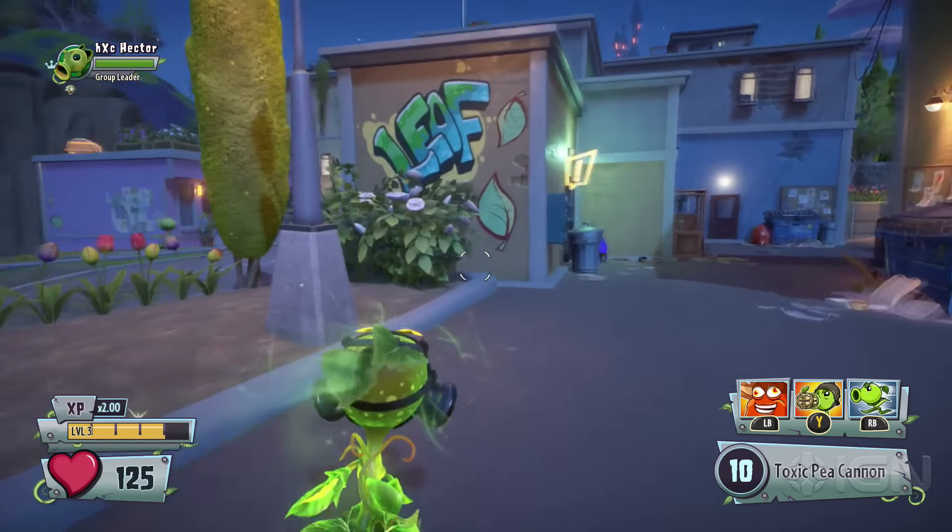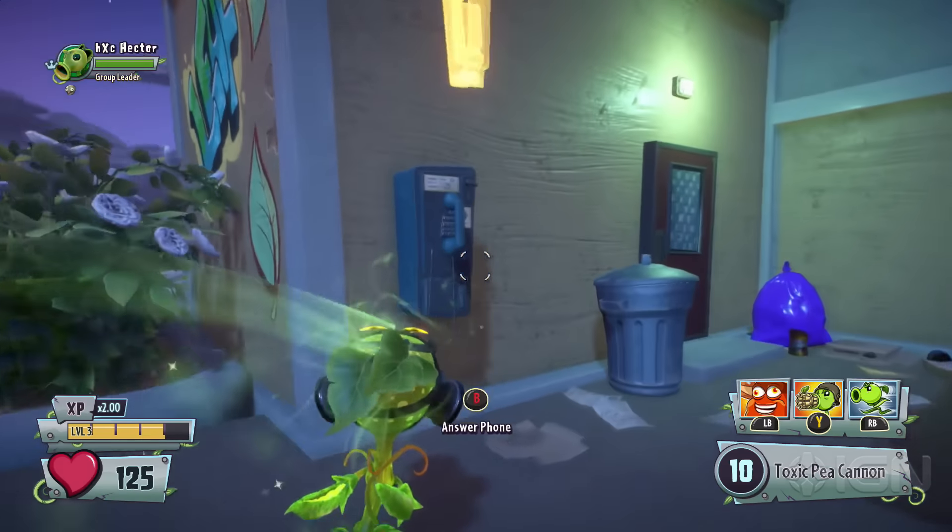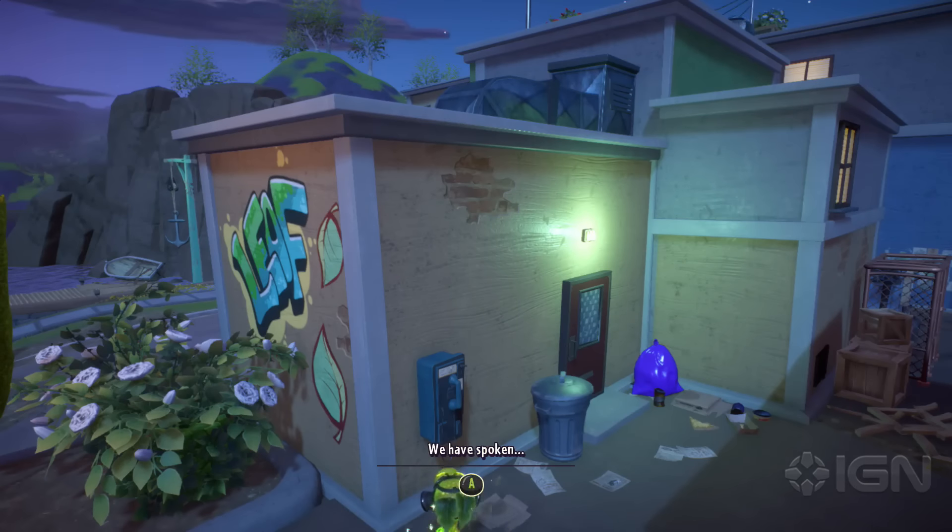When you have enough, go to the small business district near the docks. A phone will be ringing on one of the buildings. Enter the phone and the voice on the other end will say they left a present for you at the docks.